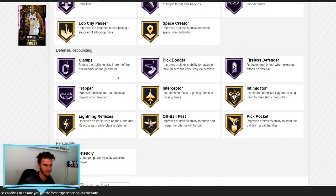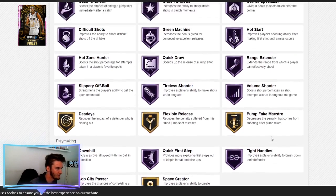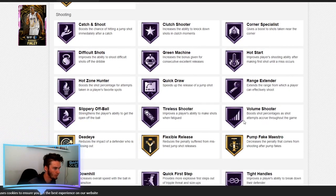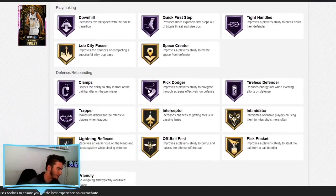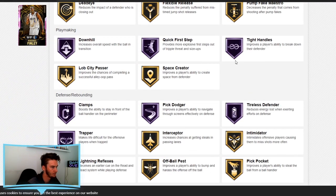He does have good interior defense and Hall of Fame Clamps, so there's nothing really to worry about there. At this point in the game, a lot of gameplay is predicted off of badges. He's got Hall of Fame Quick Draw, Range Extender, Green Machine, a lot of good finishing badges, Tight Handles, and Quick First Step — a lot of badges that can make this card deadly. Not the first one I'm going to go for, but definitely a good one.